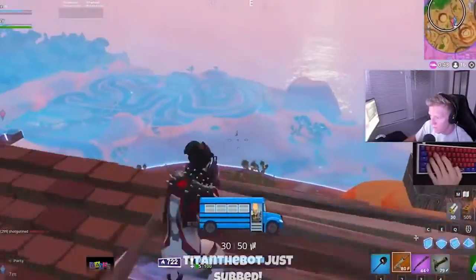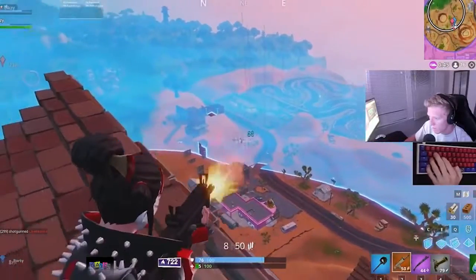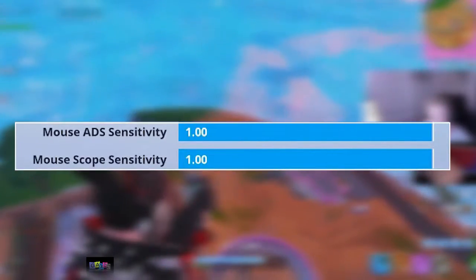To make our shooting sensitivity lower, we have the ADS and scope sensitivity options. When you aim down sights or look into a scoped weapon, these values are applied. They're set to 1.0 by default, which can be fine.